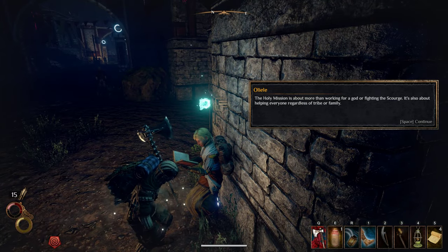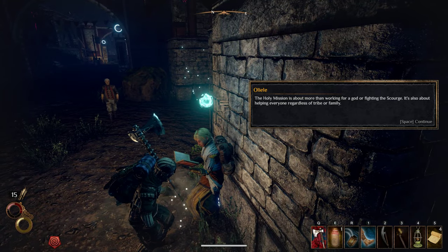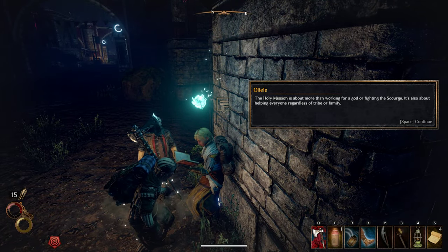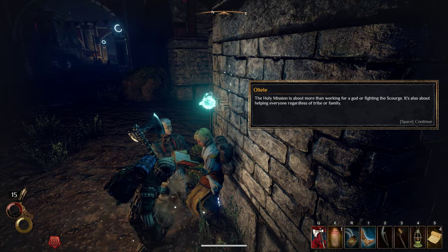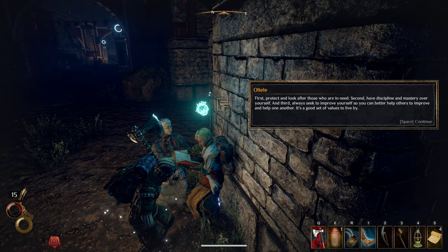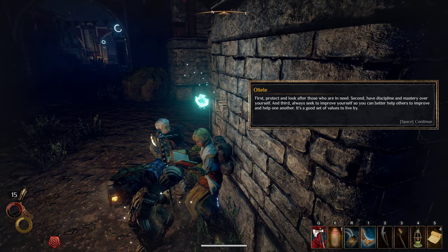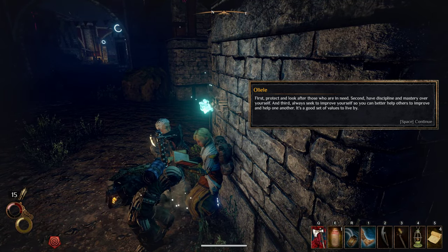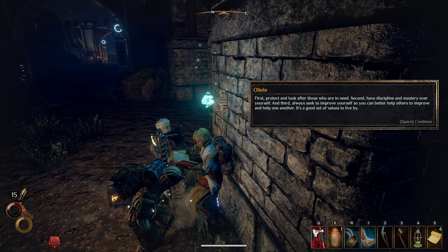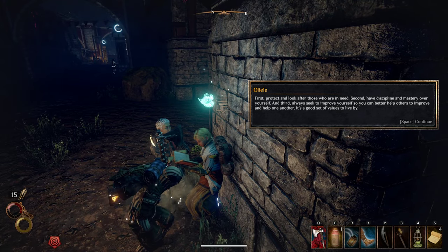The Holy Mission is about more than just working under a manifested God. It's about more than working for a God or fighting the Scourge — it's also about helping everyone regardless of tribe or family. First: protect and look after those who are in need. Second: have discipline and mastery over yourself. Third: always seek to improve yourself so you can better help others. It's a good set of values to live by.